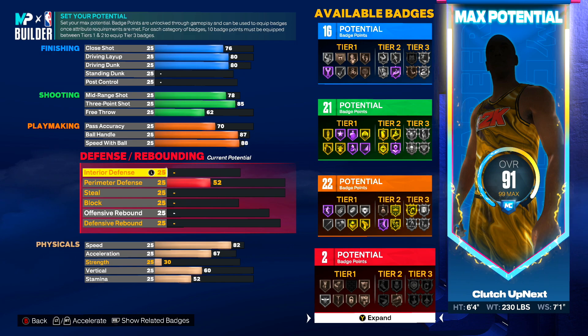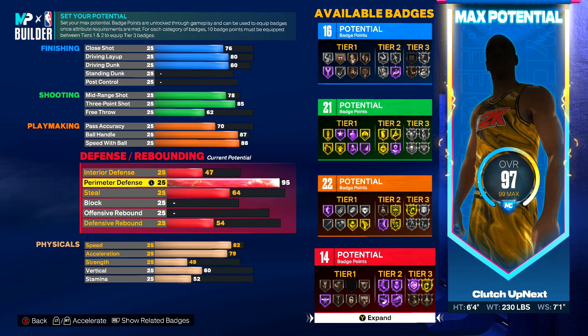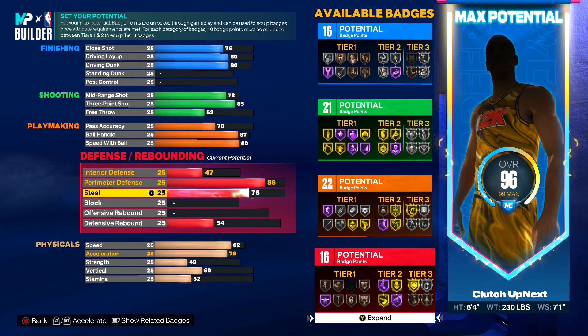Now it is time for our defense. The first thing is our interior defense — we're going to bring this to a 47. Our perimeter defense we're going to bring to an 86 overall. If you bring it to an 86 you get the Challenger badge, which improves effectiveness of well-timed contests against perimeter shooters. Our steal has got to be an 85. Defense is very important — you cannot lack defense ever.